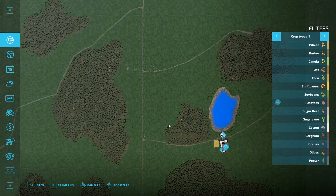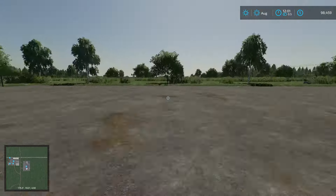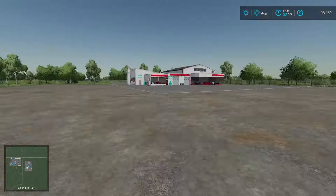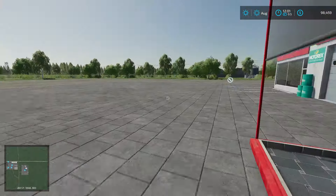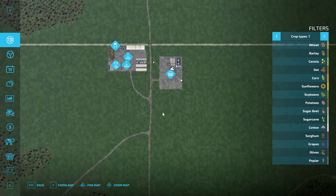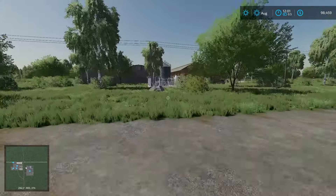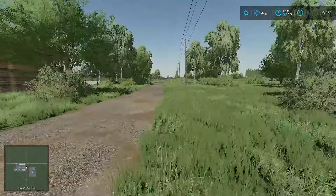Let's go ahead and walk around the town. We have our main dirt road coming up into town. There's a big open area for all of our equipment and a repair trigger here. We have the actual shop trigger there as well. Do we have a fuel point? There's no fuel point, which is kind of interesting. I'm not seeing a fuel point, so you might have to place down a fuel trigger at your farm. Just be aware of that.